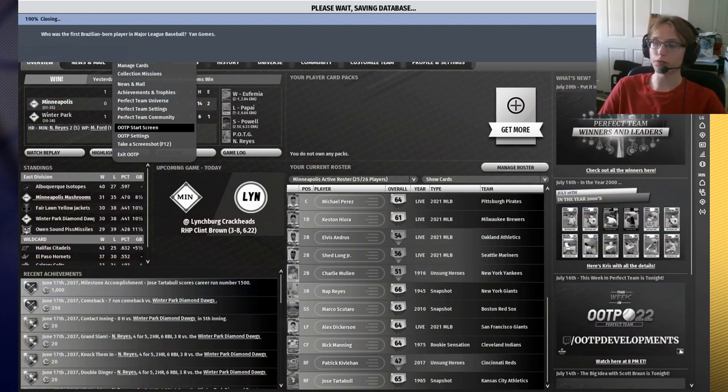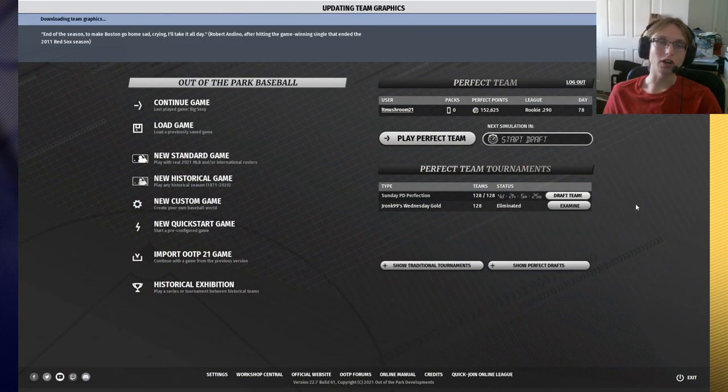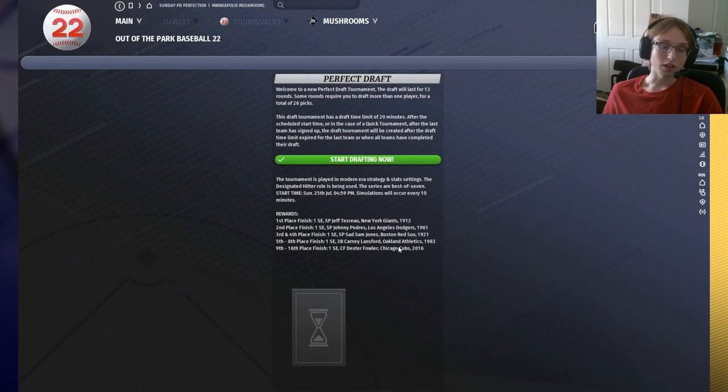Today we're going to start out the first tutorial with Perfect Draft. In my opinion, Perfect Draft is the easiest way for new players to start building capital, besides building a really strong team quickly in main league play, which we'll get to at a later time. With Perfect Draft, you don't have to have any skills to do it, you don't have to have any cards to do it — that's really the important thing. You just have to sign up and draft your team, and that's really all there is to it. Anybody can do it. The competition level is even between all levels of talent and all card collections. It's kind of luck-based based on what cards you get, but that can play into your favor as well.